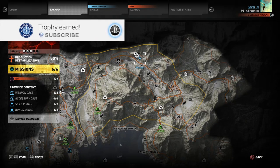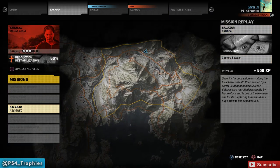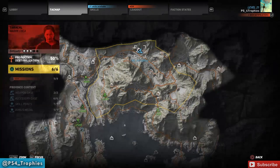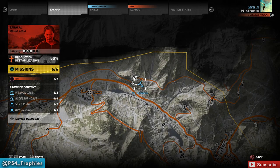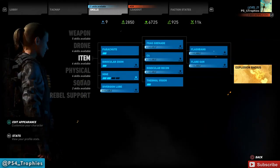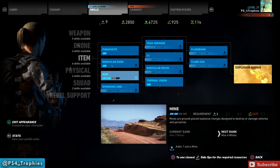Hey guys, I want to show you how I earned the Better Mousetrap trophy. This is in a very familiar place where I did the Cluster Bomber trophy work with C4. Same thing — we're loading up the Salazar mission in Tabakal, in the very northern part of the entire map. We're going to kill seven enemies with a single mine, which results in the Better Mousetrap trophy.